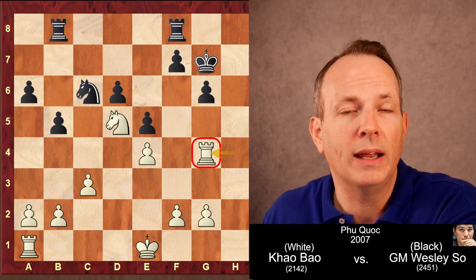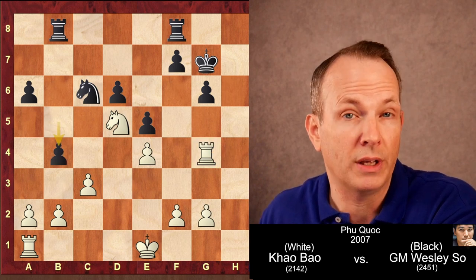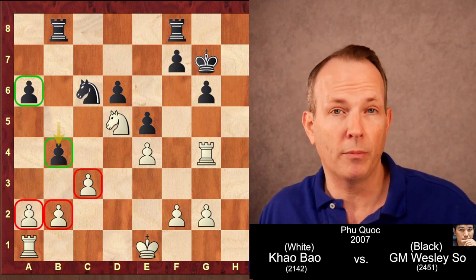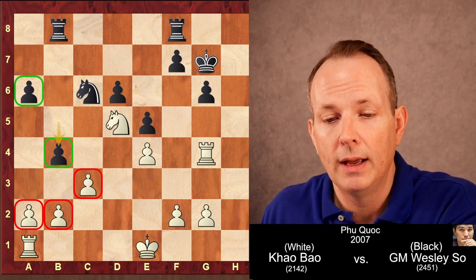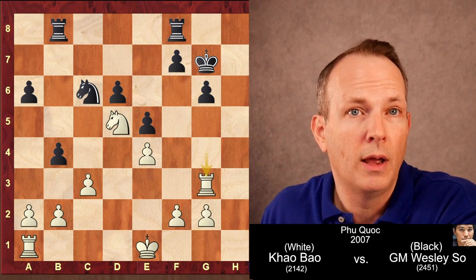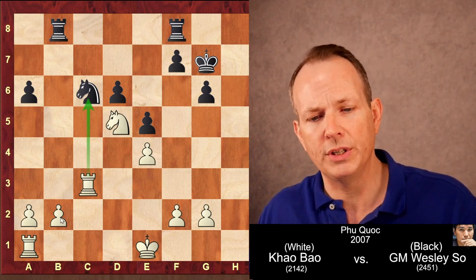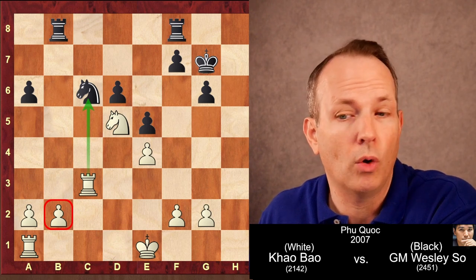Now Wesley So begins to play his second pawn break, B4 — basically a minority attack on the queenside, where you use two pawns to attack a majority of three pawns, trade them off, and you're left with one weakness to attack. The best move for white here is actually rook to G3, so that if black takes on C3, rook takes C3 counterattacks the knight on C6, and there's no time to take the pawn on B2 — this was a way for white to hold equality.